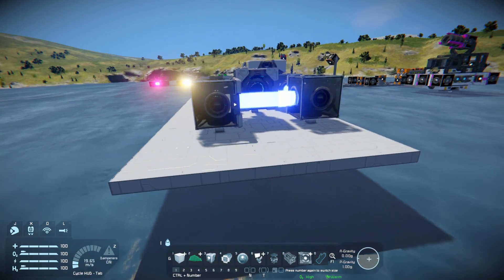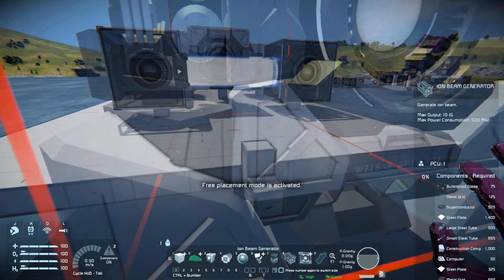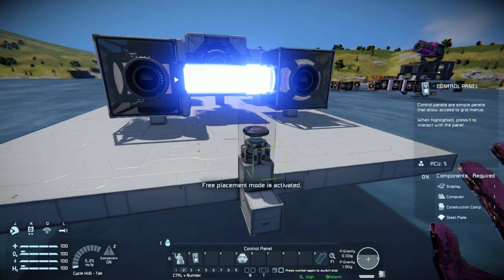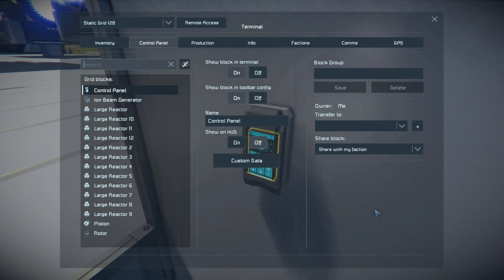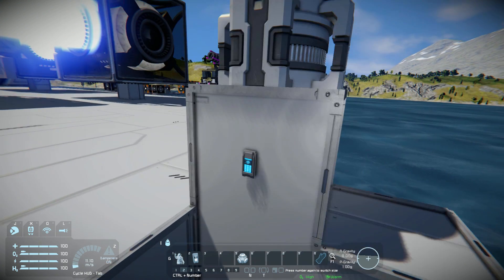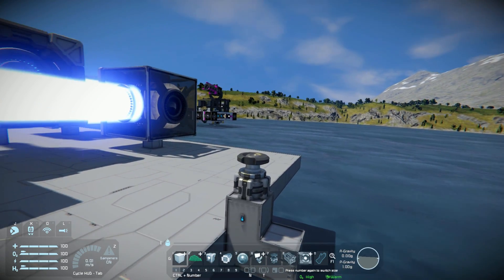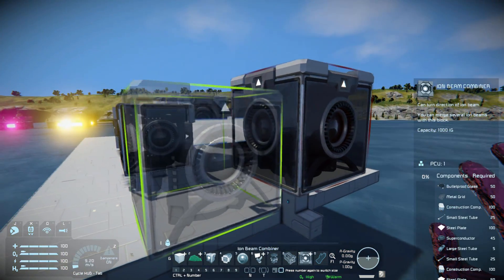Next we're going to need to build a rotor. Coming off this we need to build a little bit higher — we need to make sure there's room enough for it to turn around. For this rotor it's a very good idea to name it, because we're going to have to put a specific name on it for the script to work. I'm going to find the rotor and call it 'Azimuth' — this is how the script recognises the left and right turning rotor. You can put any name after it as long as it has that first initial keyword.